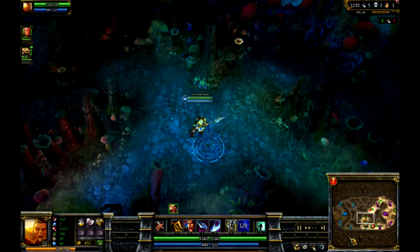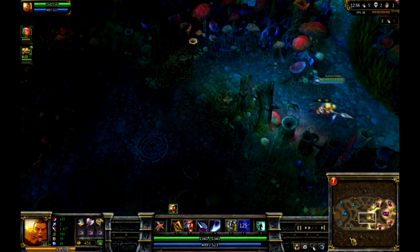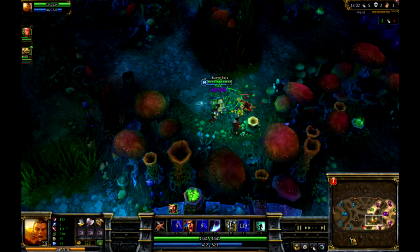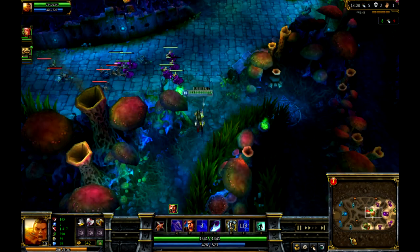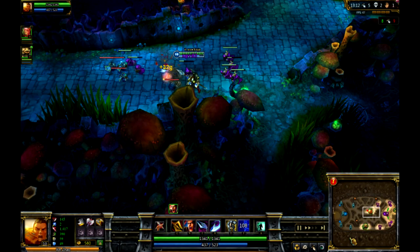Let's go on to the Summoner spells. What do you get? You get Exhaust and then you get Ghost — that's all you need. Exhaust slows them down and they can't do anything back to you. And then Ghost for the chase — or to run away. Typical melee DPS Summoner spells.